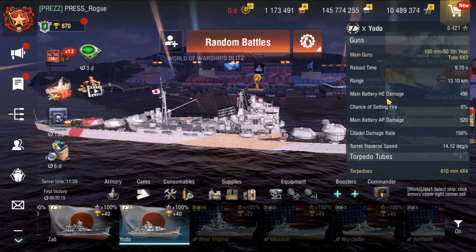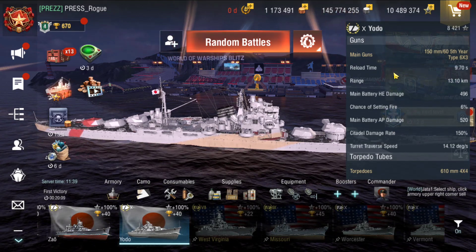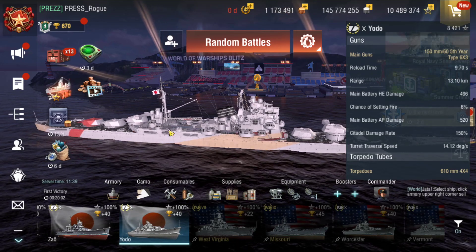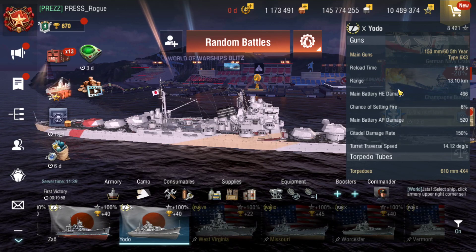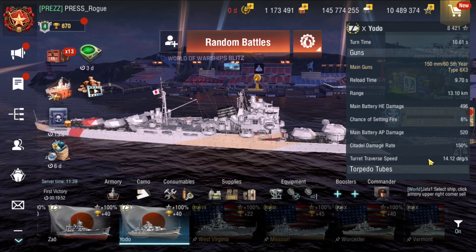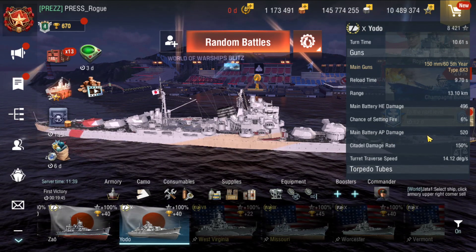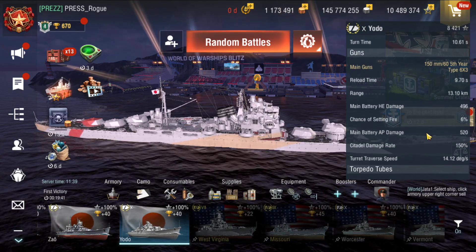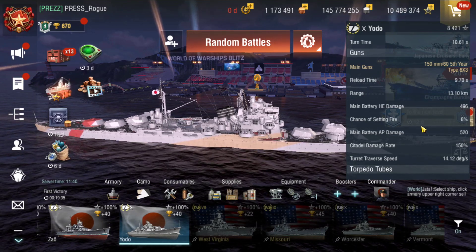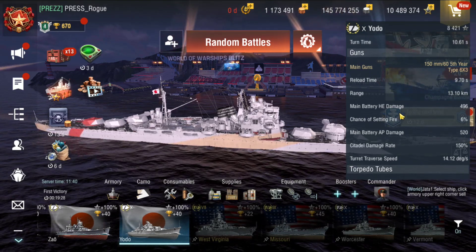The main guns I find very enjoyable because they set a lot of fires. Even though the fire chance is only 6%, you've got 18 guns of 150mm — six turrets of three guns each — and it just rains HE all over the place, especially if you spec into it. The armor piercing does really well against other cruisers and destroyers, but not so much against battleships. I got a bunch of zeros and bounces off battleships when I played this ship on my live stream on Thursday.